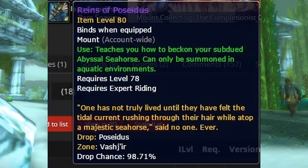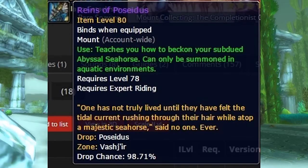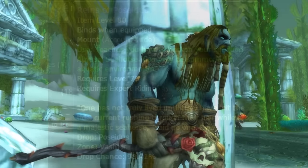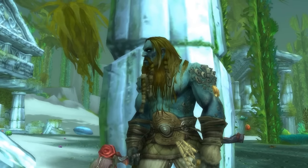Poseidus is also bind-on-equip, so you can sell it on the auction house. I've seen it go for about 500k back when Cataclysm was current content, so it's definitely a good way to make money if you can actually get it.